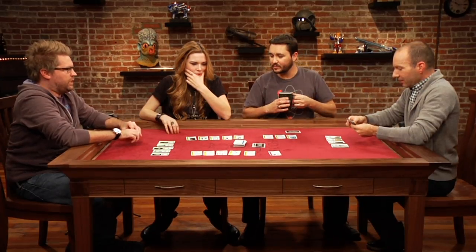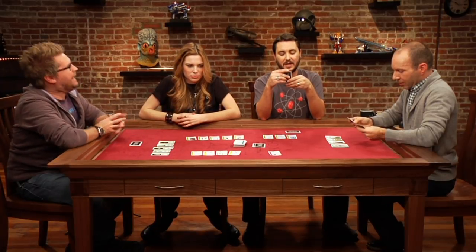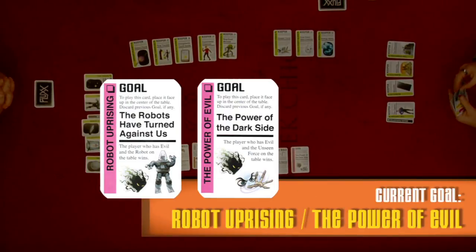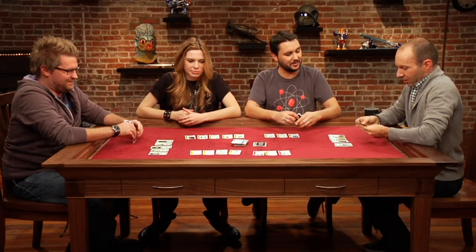Discussion of the double agenda rule — a second goal can now be played, but you don't have to play a new goal card. With two active goals — Robot Uprising or Power of the Dark Side — both players are halfway to victory and just need to find the evil card. Jordan hoards his cards quietly and then announces his master plan. 'I hesitate to say it because every time I've said my plan before, it's backfired.' 'So many memorable moments that I would rather forget.'